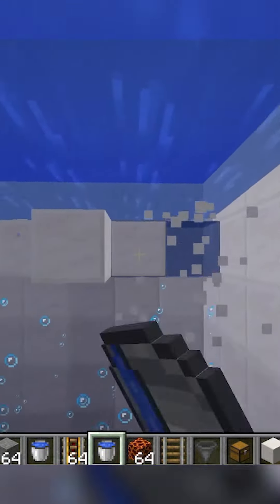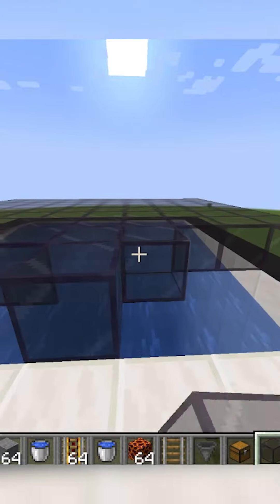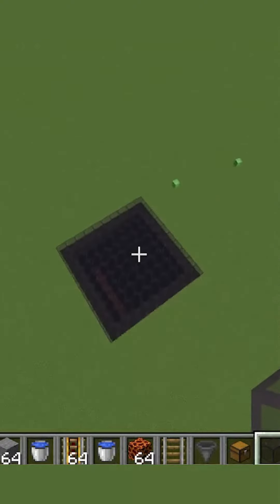Then destroy those blocks and fill it in with water sources and create a solid block ceiling. If you're in a lush cave, you're done.